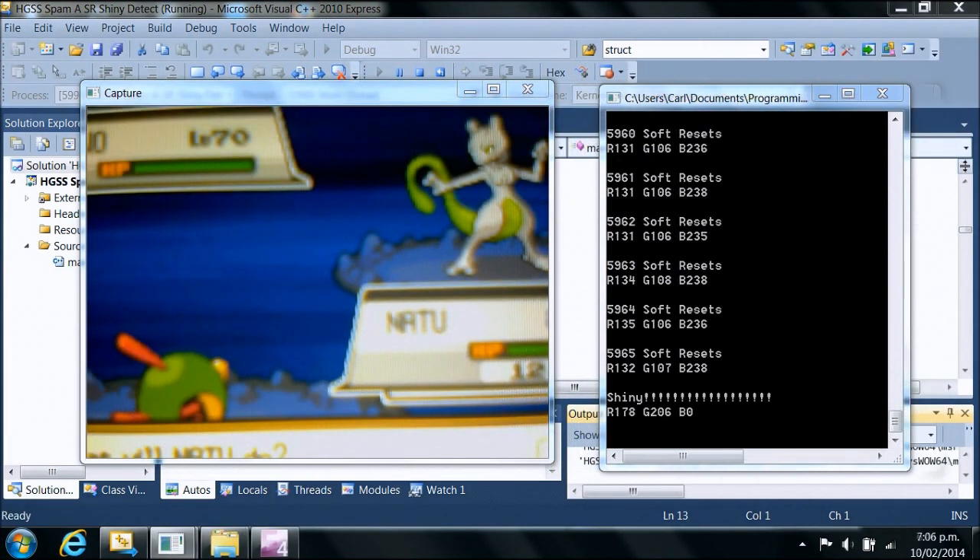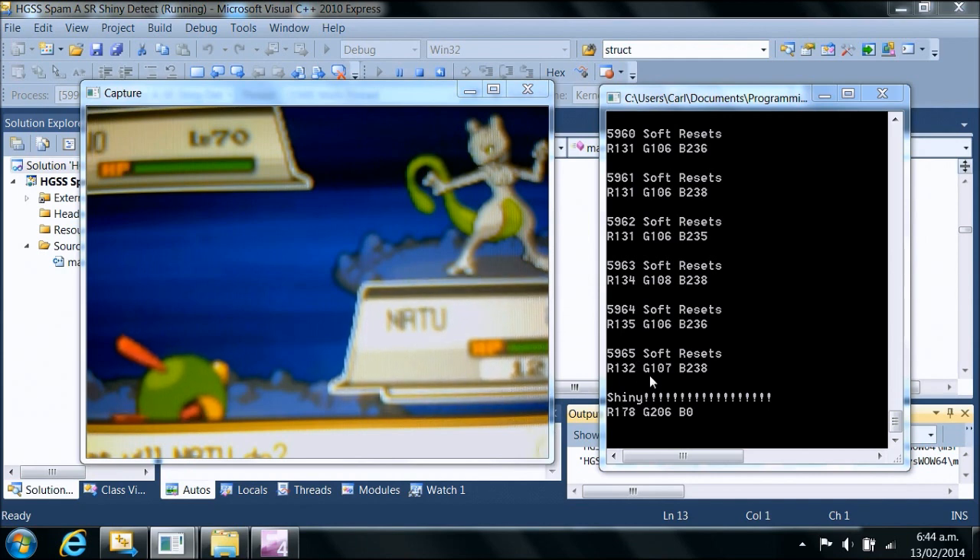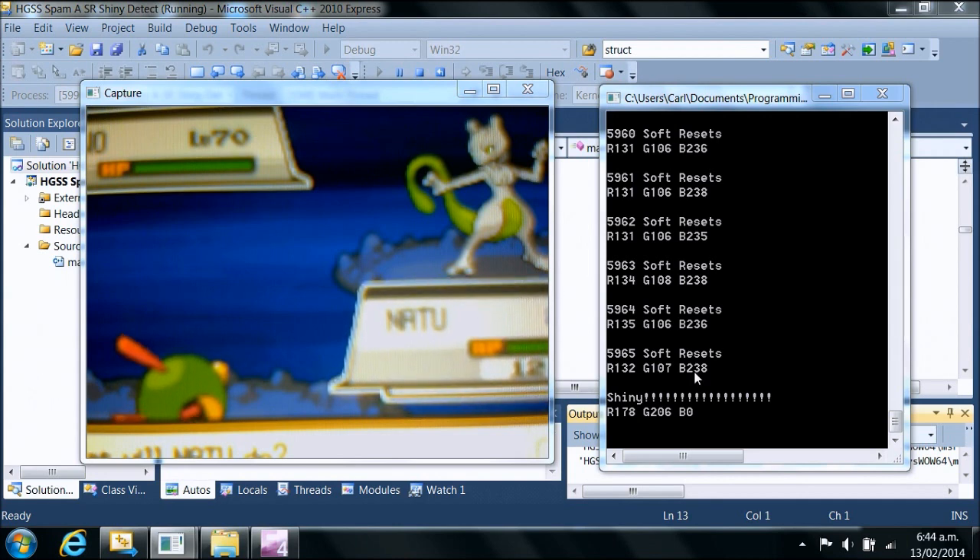Here we are back after 5,965 soft resets and we have found our shiny. As you can see, there was a large change in the RGB values — particularly the green and blue — when we did come across our shiny. The software has actually also captured a video of the shiny encounter.